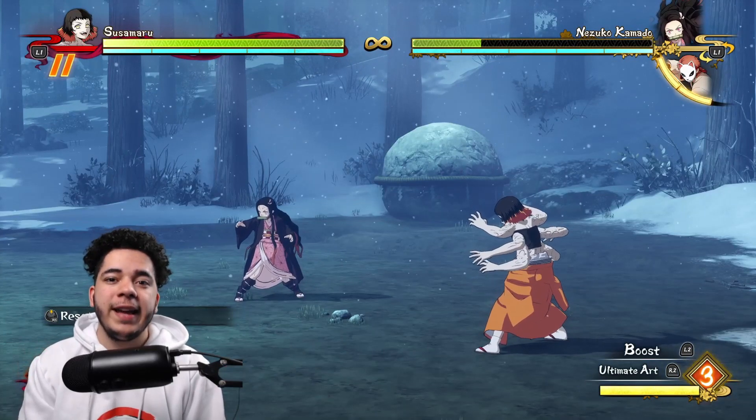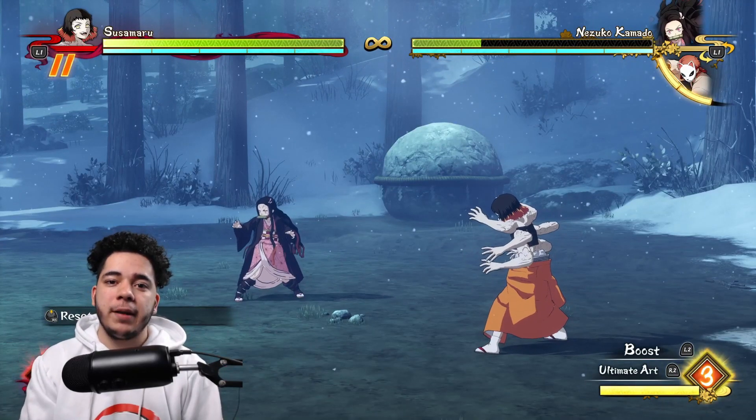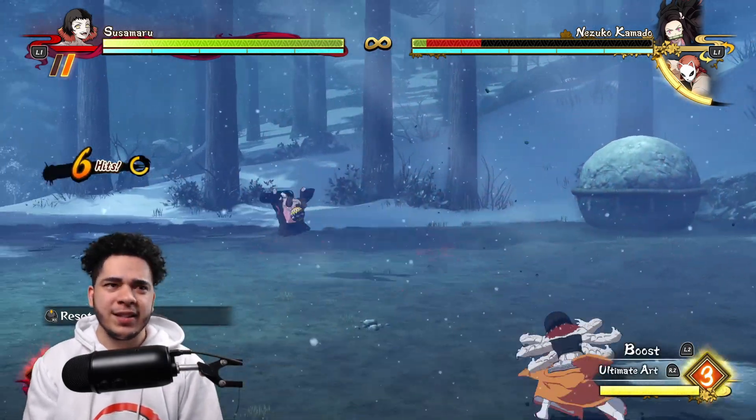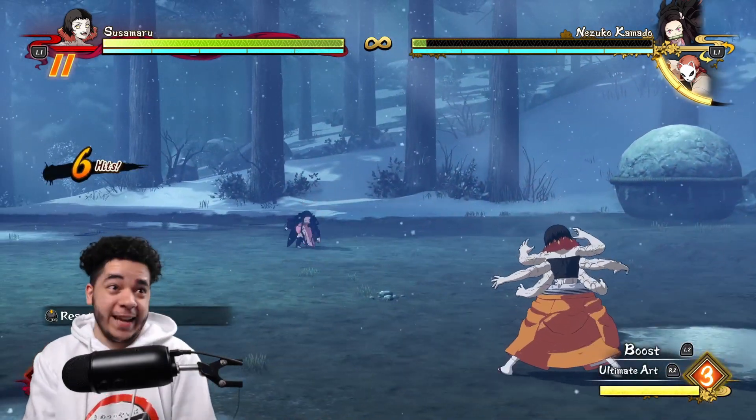Susumaru's fourth special skill is six-fold tamari, which is done by pressing L1 — and that just looks like a barrage of boom balls!